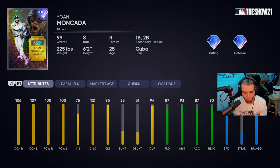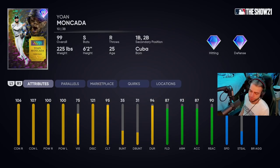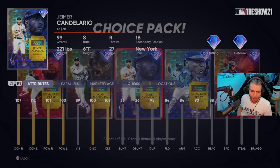Yoan Moncada — I don't know how he landed a Finest for the White Sox, but he did. 106, 107 contacts — not great but good. 100 power — just good, with switch-hitter ability and a swing people like a lot. 87 fielding at third base, 93 arm, 90 reaction, 71 speed. He plays third, first, and second — incredible versatility. Quirks: Night Player and Dead Red — Dead Red is a very good quirk. I think Polanco is better than him but Moncada looks pretty similar. I'm going to give Moncada a B — low contacts and mid powers hurt him, but he plays better than people give him credit for.